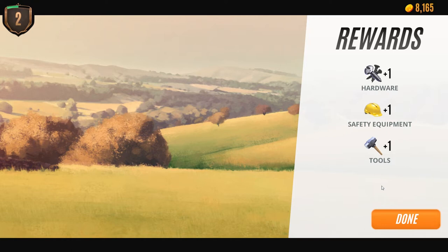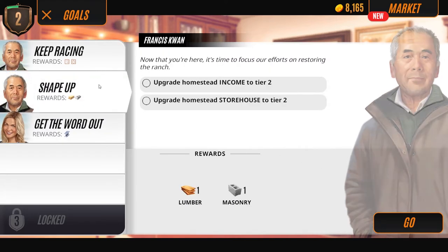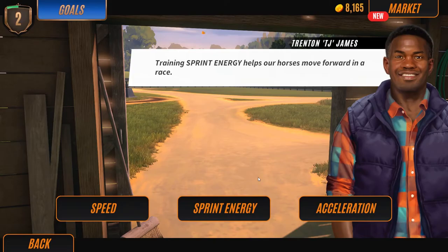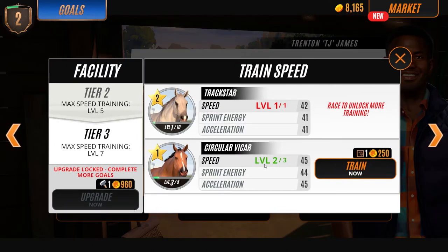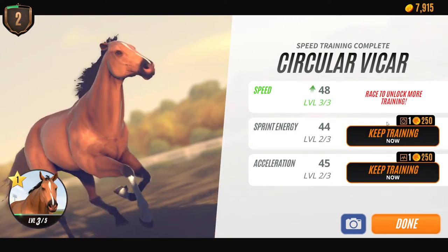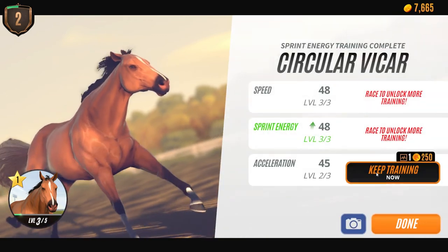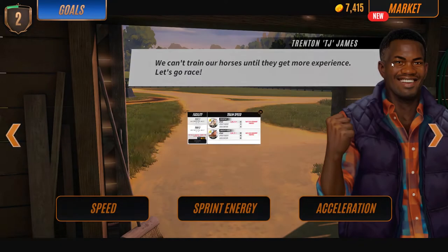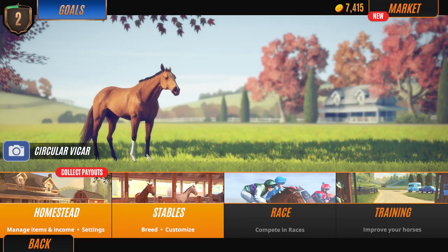Some pretty nifty rewards - these are probably going towards upgrading as well. Now we just need to win some races. Let's train up Vicar - he's going to have better stats than his foal, so he'll be our main horse. Let's train all this up and see where that puts us. Getting better stats now.